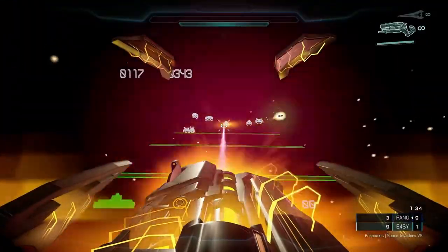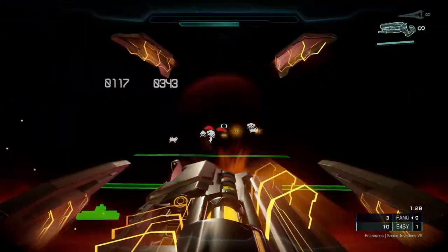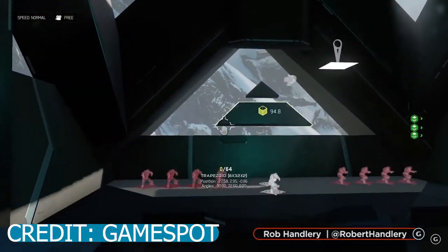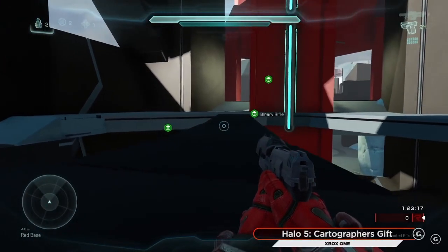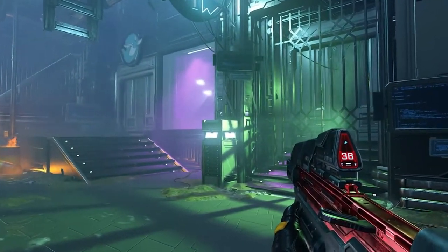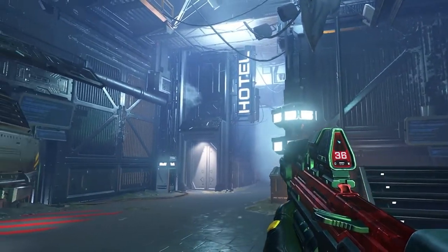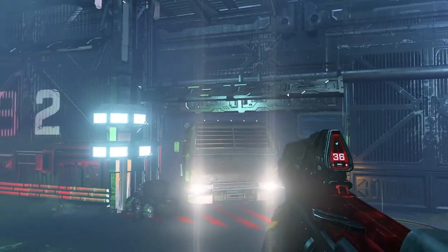Then we go to Halo 5 and holy smokes, that was a huge jump. It truly took things to the next level — you were able to actually color the blocks and had so many different options. It just got more and more advanced, and here we are with Infinite's Forge, where things almost look developer-made. I have to give credit to the Forge team — whether it was Bungie or 343 — they've really improved this Forge experience over time and it's honestly nuts. I think Forge is just going to be wonderful once it releases on November 8th.